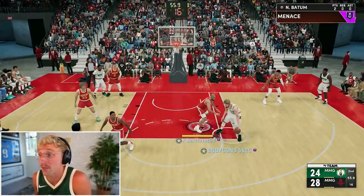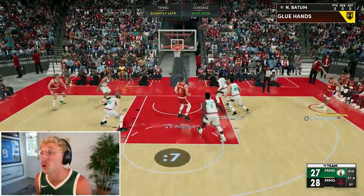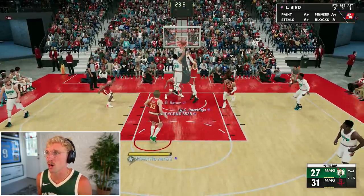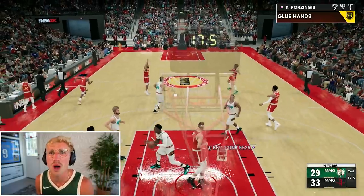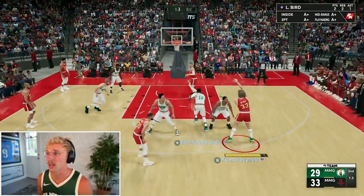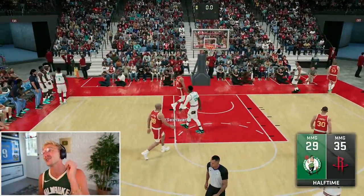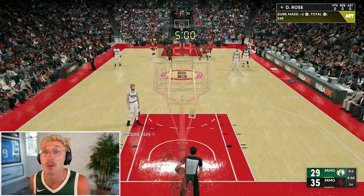I'm shooting 100% this quarter right now — I have not missed a shot. While I was talking to Denver I had some turnovers but it was intentional; I didn't want to shoot and miss. Batum was so open I had to shoot that — we're still 100% in the quarter. 100% in the second quarter — challenge complete! Now let me just get Giannis some points and move him to a pink diamond. Actually, I could probably get Giannis to a Galaxy Opal — I either need a double-double or 20 points.